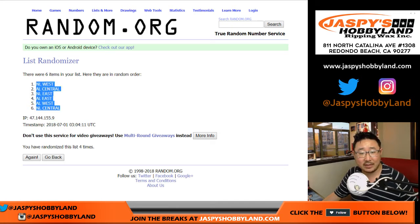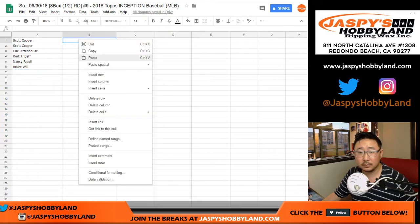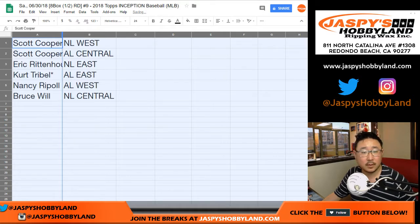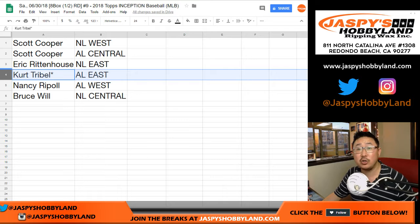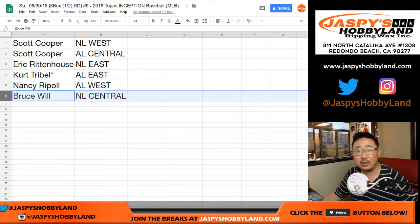We've got the NL West down to the NL Central. Coop: NL West and AL Central. Eric with the NL East. Kurt. Last Spot Mojo: AL East. Nancy with the AL West. And then Bruce with the NL Central.